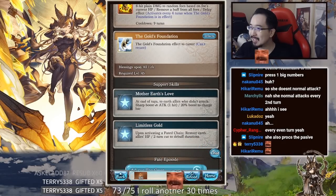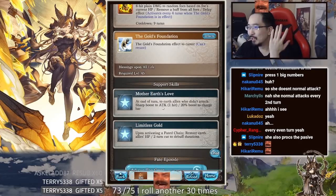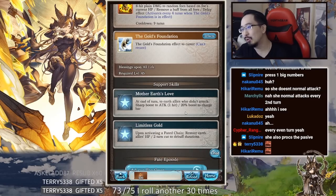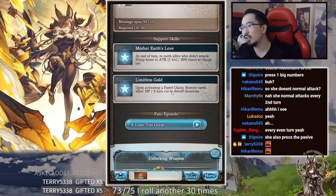This is insane for V2 — you can literally get free assassin on any character by just guarding. Limitless gold upon activating fated chain: restore earth allies' HP, two-turn cut to debuff durations. It seems really strong.